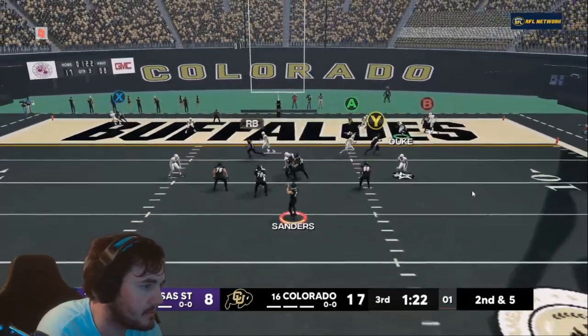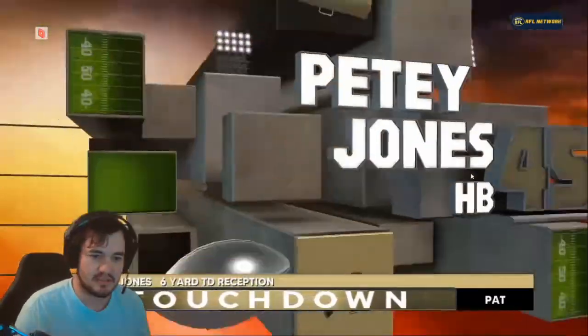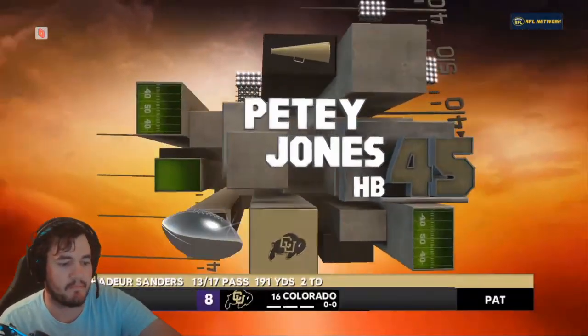Late in the third quarter Kansas State got on the board, but Colorado came right back and scored to go up 24 to 8, keeping control of the game going into the fourth quarter.